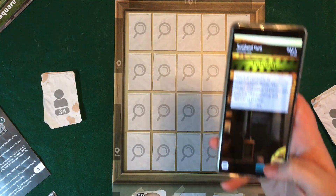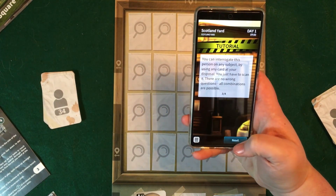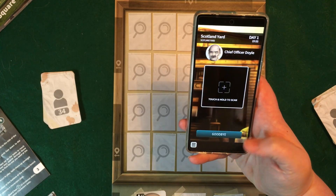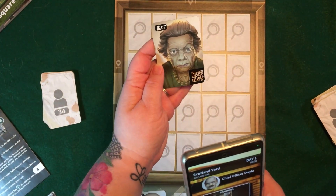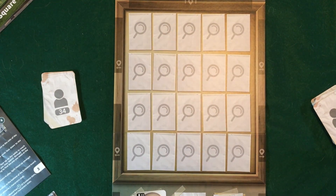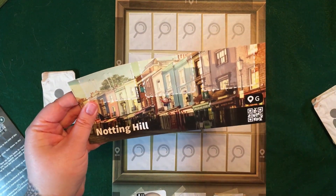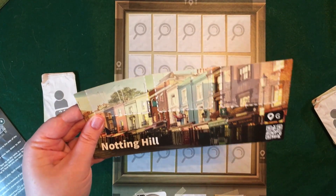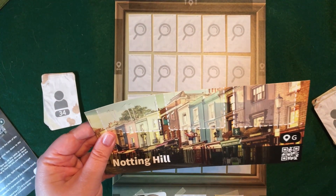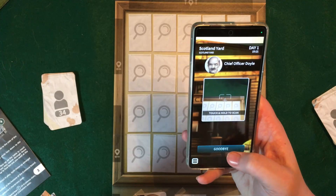It's up to us to determine if it was a homicide or if it was a natural death. We follow the instructions and the tutorial is literally going to walk you through how to play the game. It will tell you when you need various things. For example, the location card we're going to need to start us off is letter G. To go to that location, we're going to scan the barcode. Anytime you want to exit out of talking to a certain person, you're going to click on goodbye.